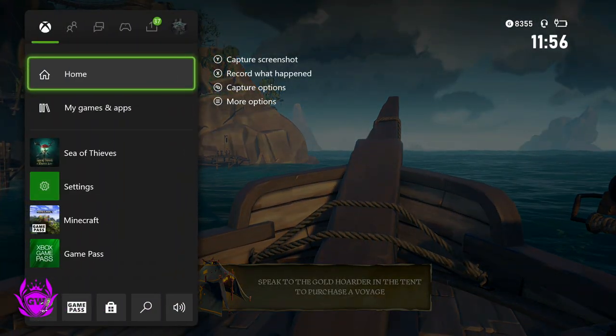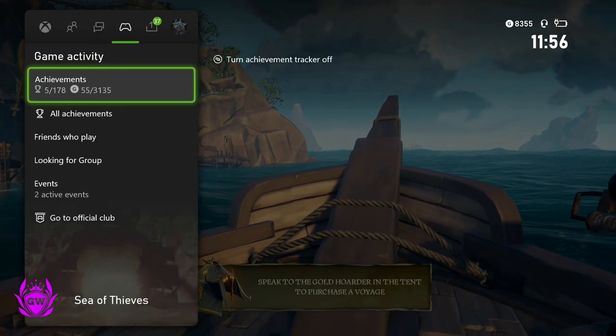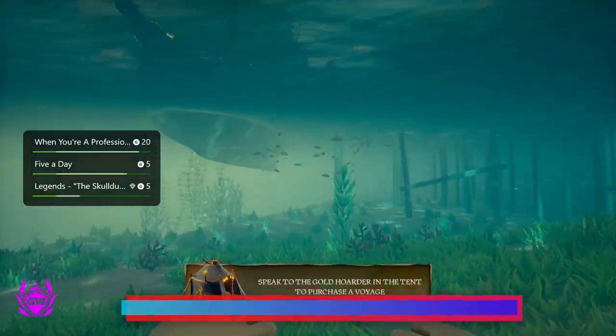To get the achievement tracker away again, just do the same thing — press in X on the controller, go on over to Game Activity, and press the two squares again to turn the achievement tracker off.